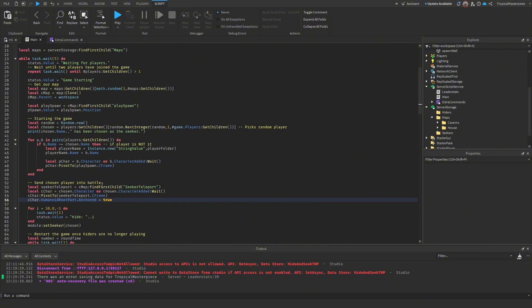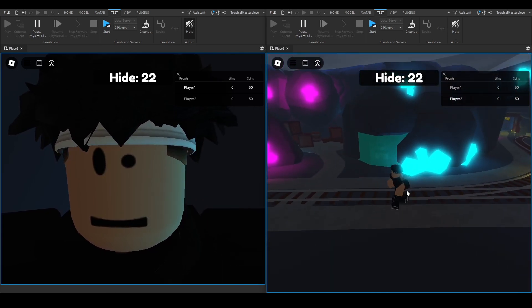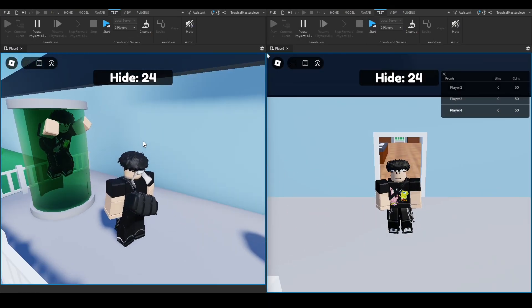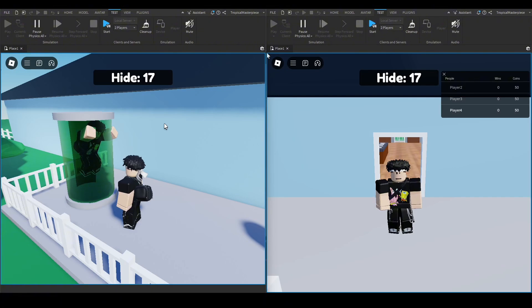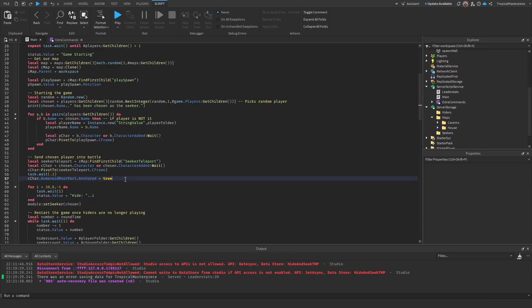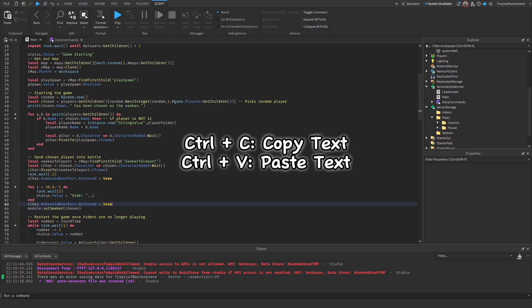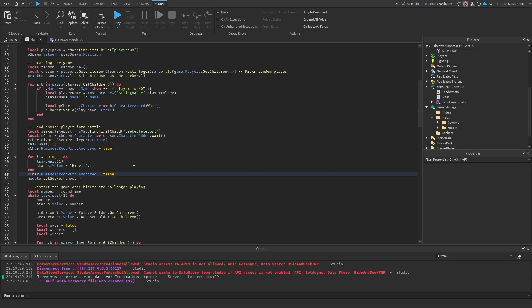We also need to anchor the seeker so they can't escape the chamber: `seeCharacter.HumanoidRootPart.Anchored = true`. Testing this, we see our seeker is put into the play spawn chamber and they can't jump or move. For the house map they were set a little too high in the air, so we add a `task.wait(0.1)` before anchoring the player to let physics settle, then we copy that line and paste it with `Anchored = false` to unanchor them later.